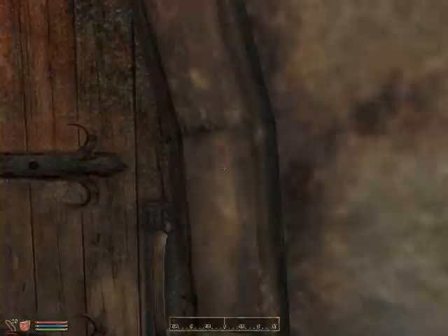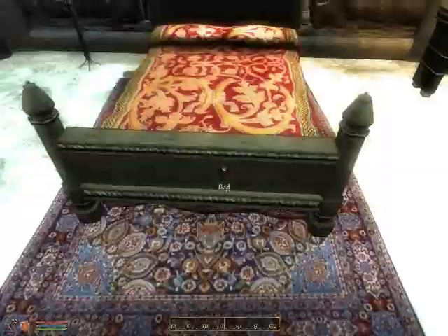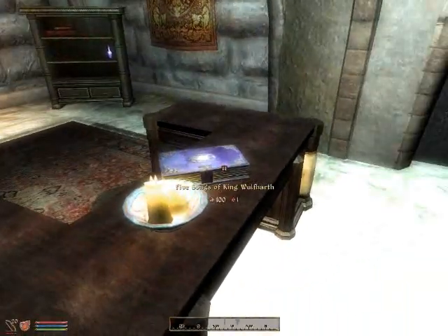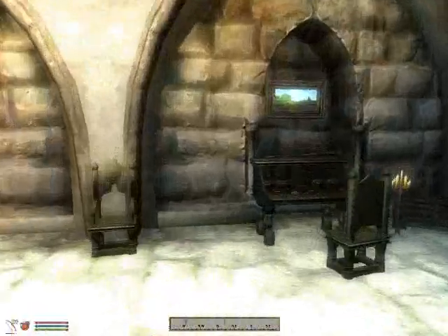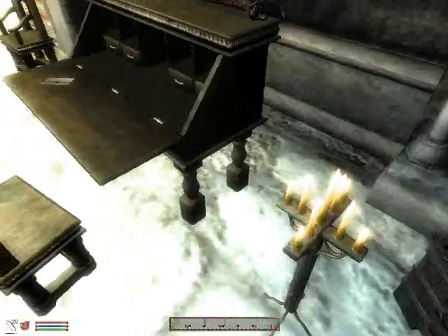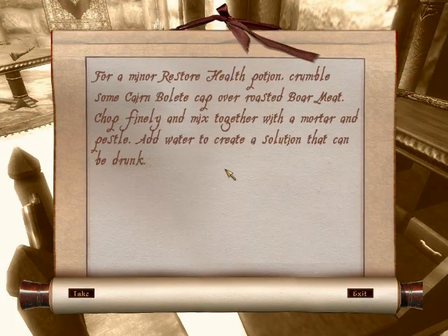Alright, let's head in here. There we go. Here's the master bedroom. Pretty standard, I like it. Chest and stuff. Shopping list — for a minor restore health potion. Crumblesome.